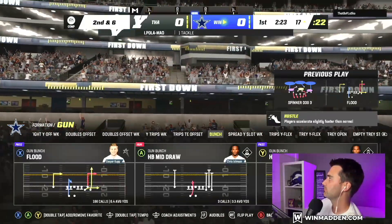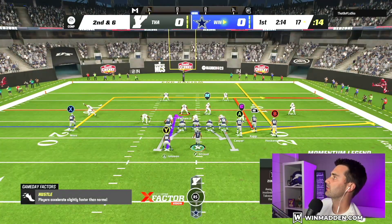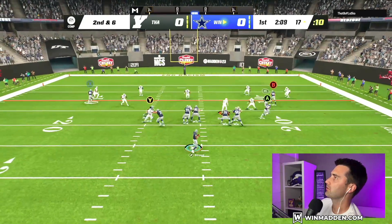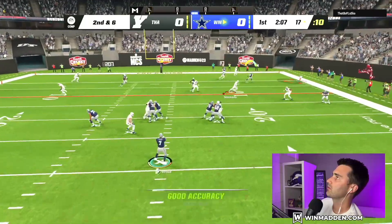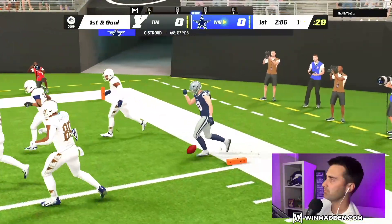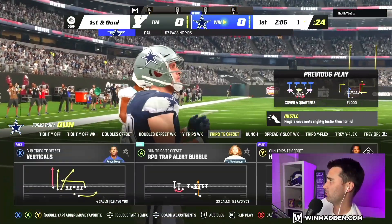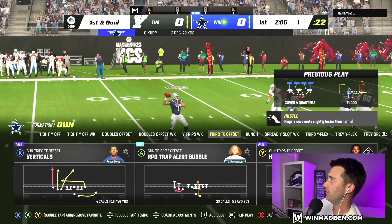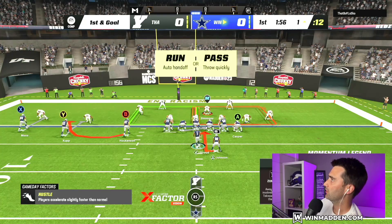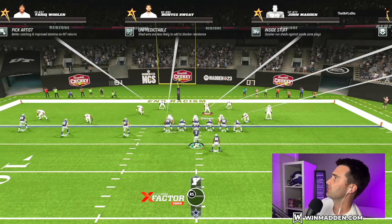I'm going to go to Flood again, just to see — he's in Cover 4 again. I like this play call — should just be a touchdown. Down with the 1. And here, they do have an 0-1 trap in there — 0-1 trap in their trips tight end offset. Actually, it looks like a defense where it might be better to just run an inside zone.